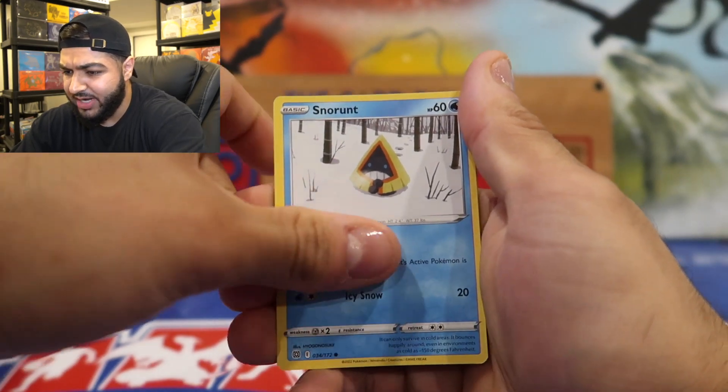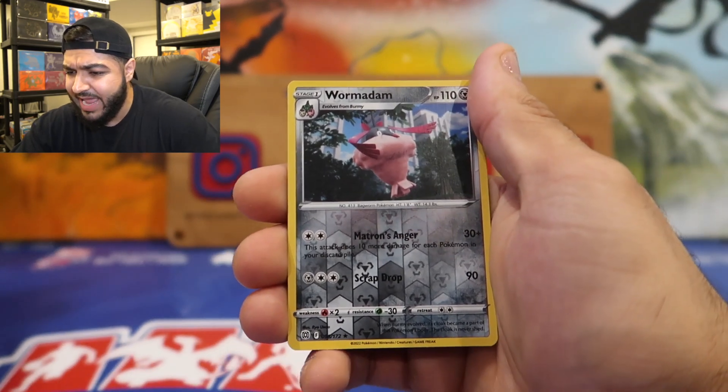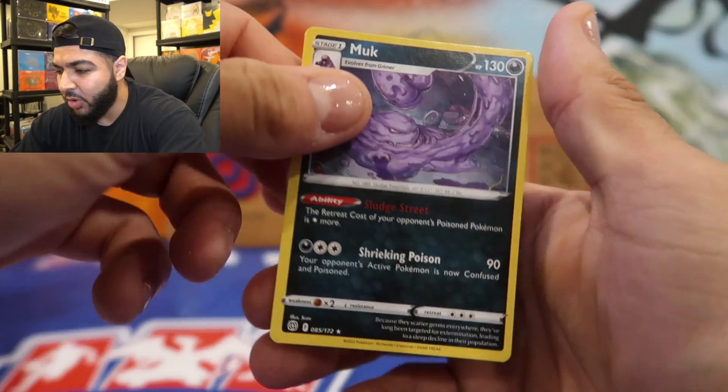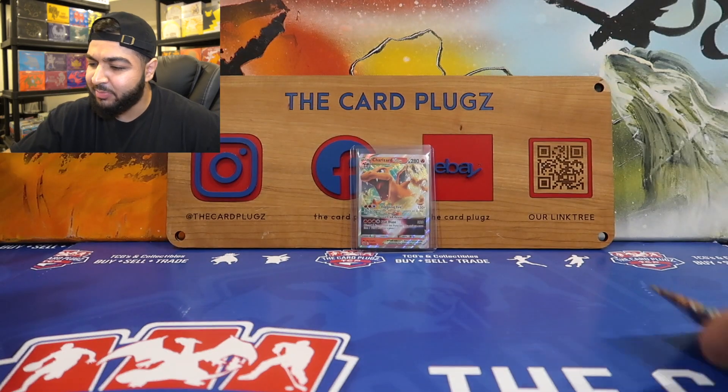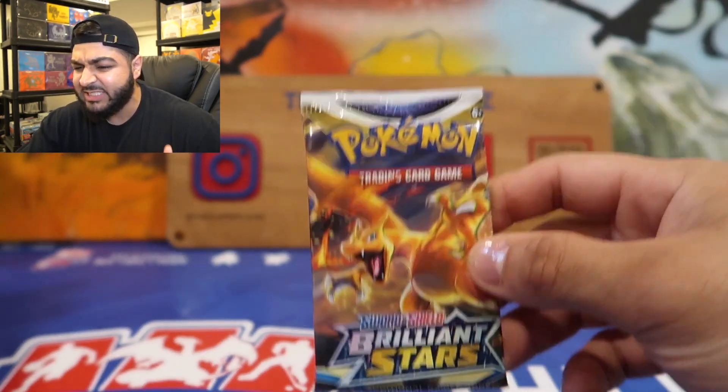Ball Guy, reverse holo Worm — and a rare is... no Zard! The fire energy didn't work. But check it out — last pack is a Charizard pack. We need that last pack magic!